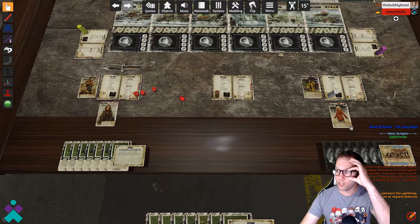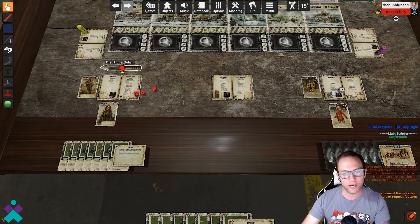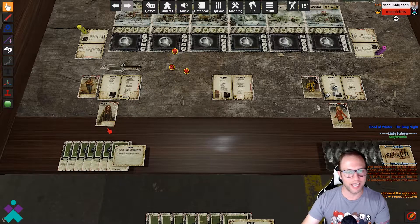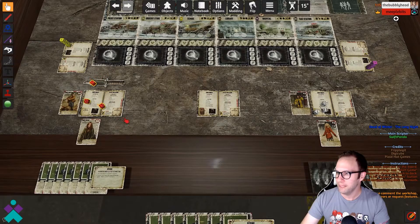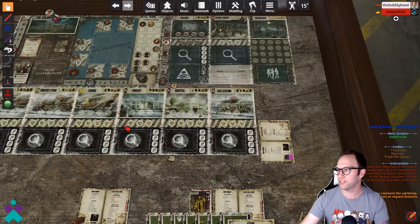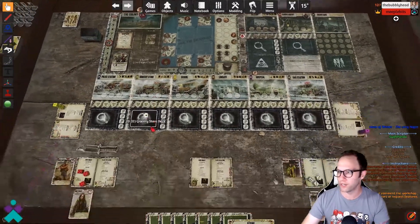Sometimes it's a little frustrating how the first player token is handed out with the dice stacked up that way. But on your turn, when all players are ready to roll their dice, they can hit the R key, or just grab the dice and give it a shake. Once you're ready, roll the dice, put them into your unused dice section on your player board, and then get ready to do everything else on your turn.